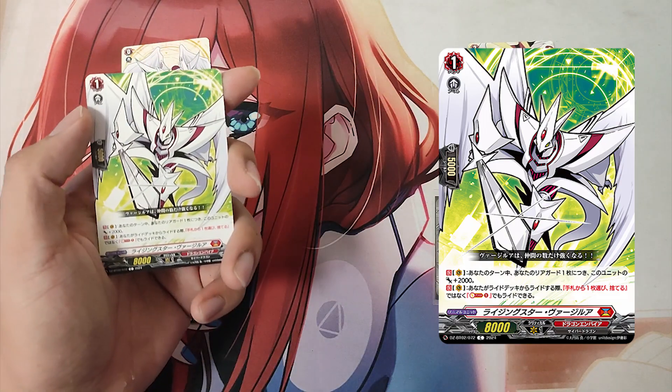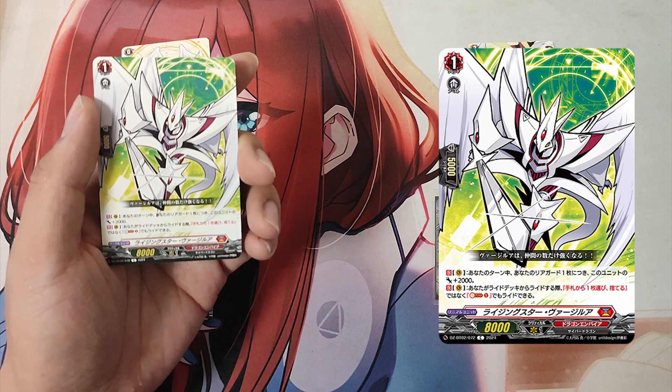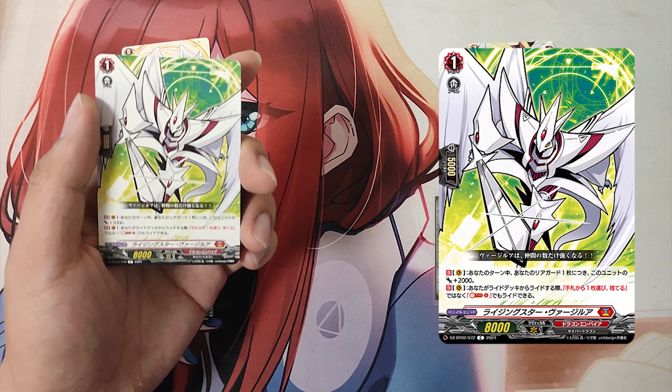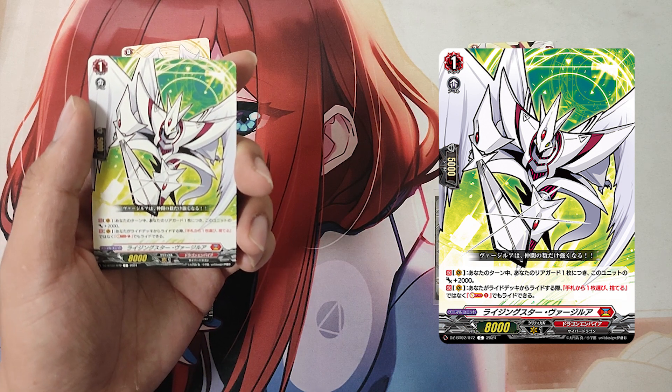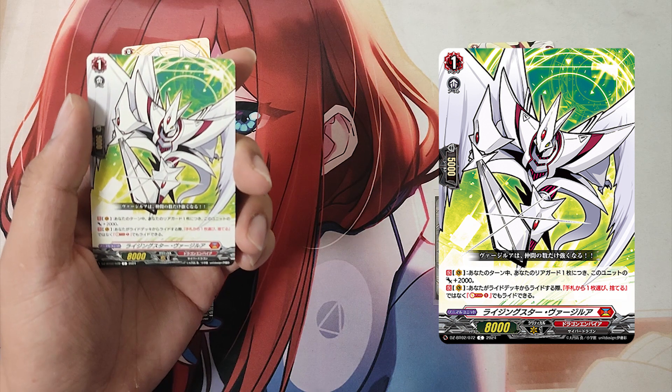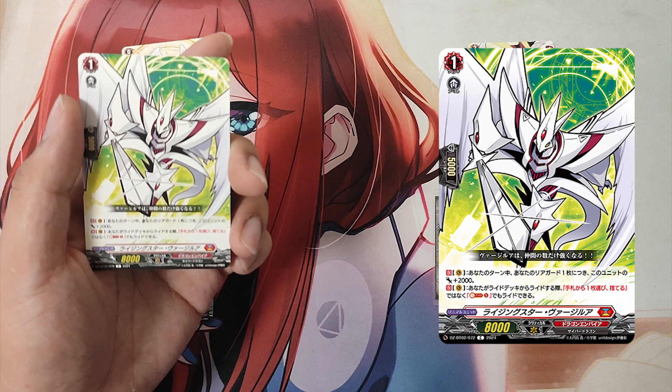The Grade 1, Rising Star Virgila. 1st skill: Continuous as a Vanguard. During your turn, this unit gets +2000 power for each of your rearguards. 2nd skill: Continuous as a Vanguard. When you would ride from the ride deck, you can ride with Soul Blast 1 instead of choosing a card from hand or discarding it.